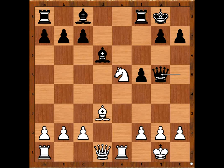White to move - what is the best move for white in this position? Can you find the best move for white? The best move is bishop to c4 check, king to h8.